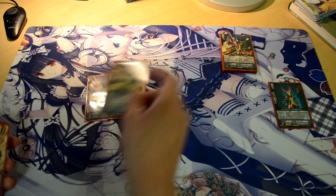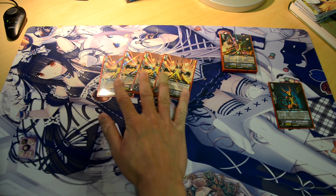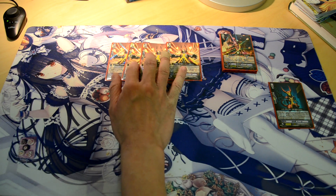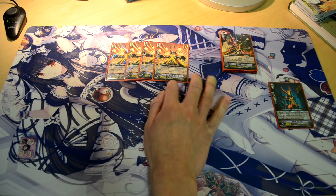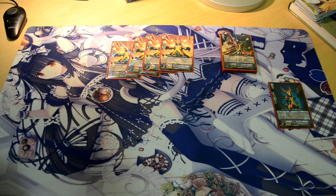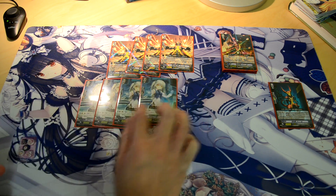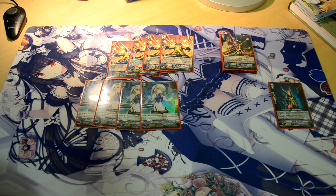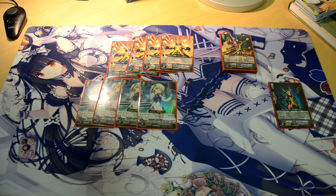4 of the grade 2 edition of Seal. With all Ride Chains, you want to run 4 of everything to get max consistency out of it. And then I run 4 Mika, because Operating Mika is an excellent card in Dimensional Police, and you should always be running 4 of these in every Dimensional Police deck you build.